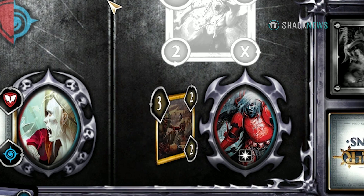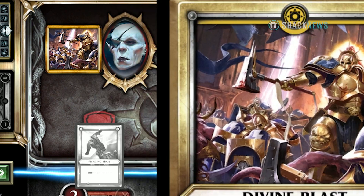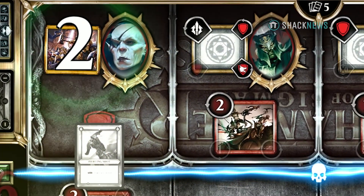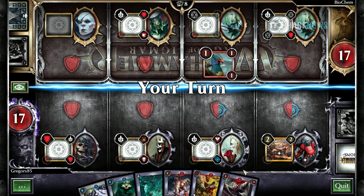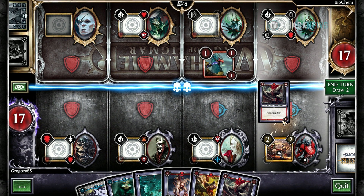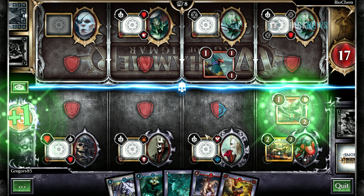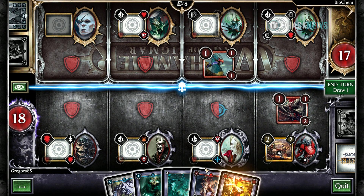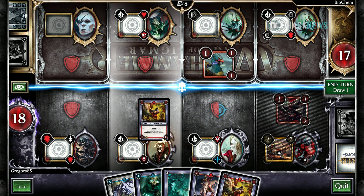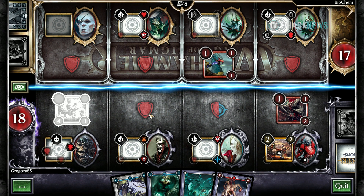Some Blessings are passive permanent bonuses, others are limited buffs, or in some cases have multiple activatable abilities to use before being exhausted. You play cards using actions. Unlike Pokémon TCG, Magic the Gathering, and even Hearthstone, there are no resources in Champions per se. Instead, you're given two actions per turn — to play a unit, ability card, use a heroic action, or cast a spell. Some cards have an instant effect, like ability cards.